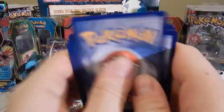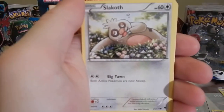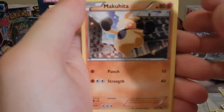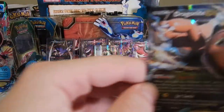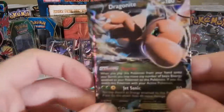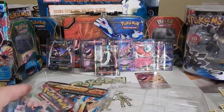Uno, dos, tres. All right, so we got a Poliwhirl, Hitmonlee, Corsola — just checking out this camera — Mawile, Polywag, Lickitung, Makuhita, Gligar, Clauncher reverse. Yeah, Clauncher reverse. And then a Dragonite EX. This is from — what is this from? I didn't even say it at the beginning. What's it called? Furious Fist, yeah, Furious Fist. I have this card, so this is for trade as well. I need to make a trade video.